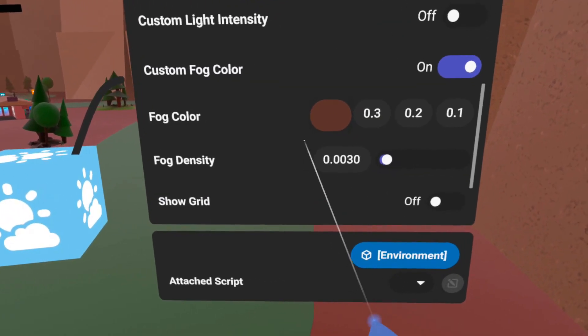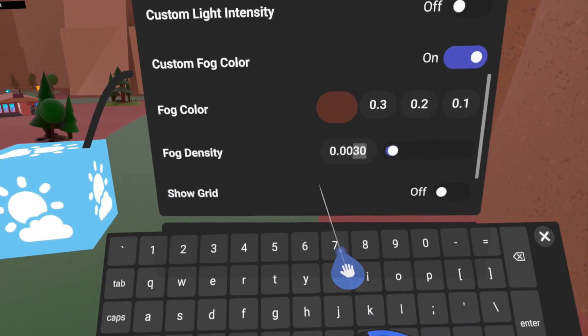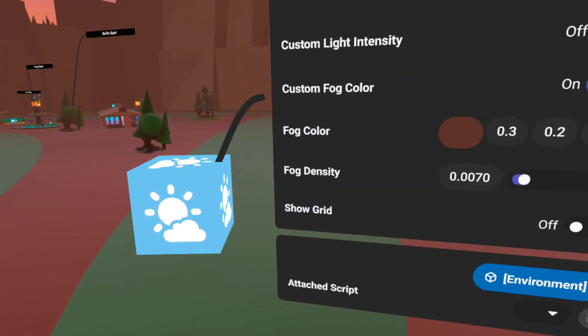The other minor feature that was in the footnotes today is they've added a four decimal point fog density, which means you can get more refined fog density — also super fantastic. So I super encourage you to try using that out and see how you can get fog looking in your world.